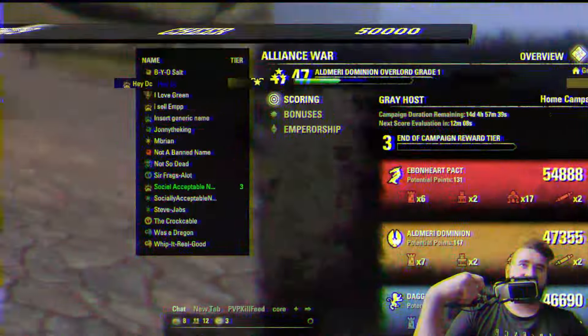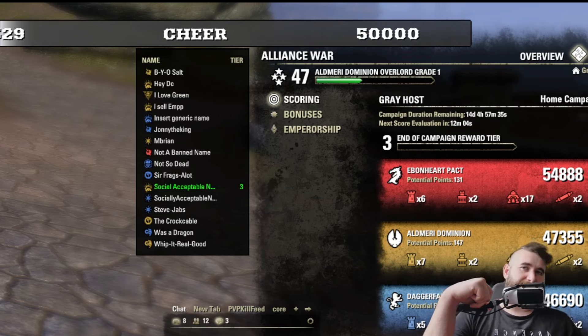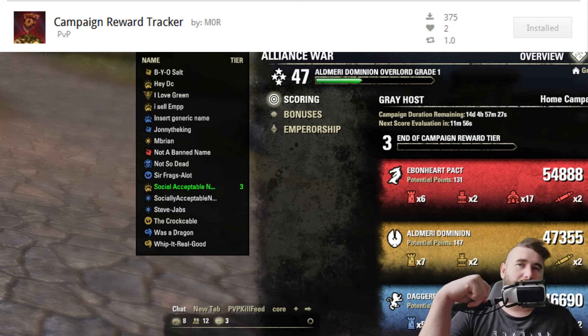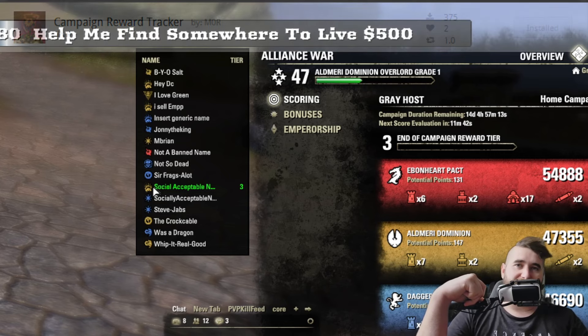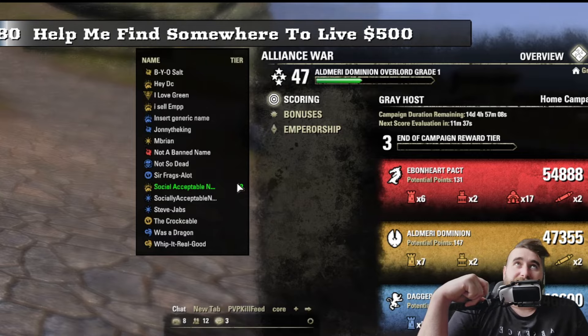The next add-on is just a little time-saver that can help you at the end of campaign. It can be a bit annoying, especially if you have lots of characters, to check whether you've got Tier 1 on them all. All it does is put a box on your screen next to the Alliance tab — it's just a visual indicator of what tier each character has. As you can see, only one of my characters has a tier right now, and it's Tier 3. It's cool, it's useful.